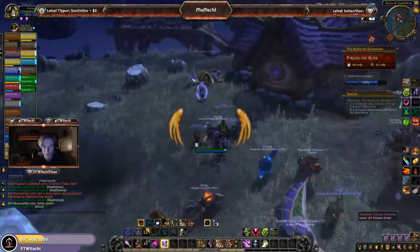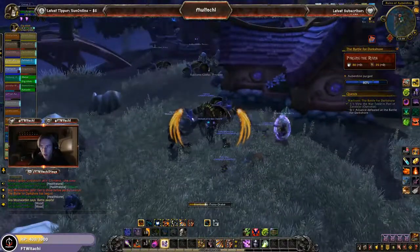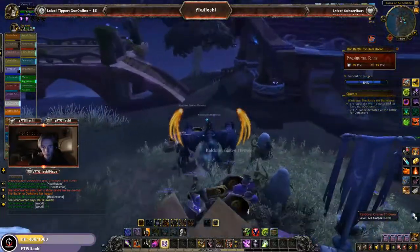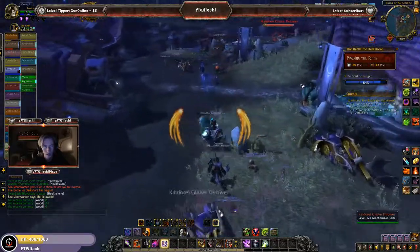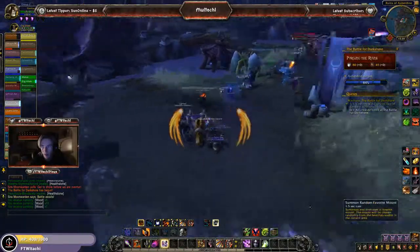We are collecting wood and resources, just like it was in the Battle for Stormguard — collecting steel and wood. I believe we're going to be facing off against an Alliance NPC pretty soon here. I'm just going to keep collecting while I am here.